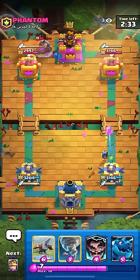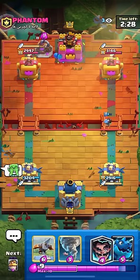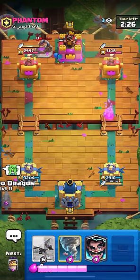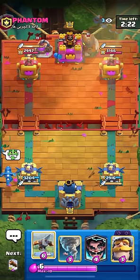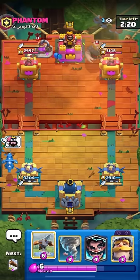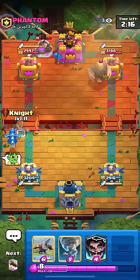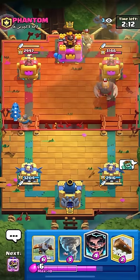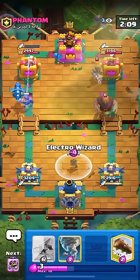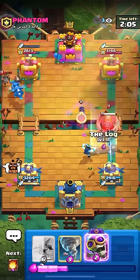I'm just gonna Fire Bow this Pump. We're probably playing Giant or Golem Pump in the first game - love to see that. I'm probably just gonna cycle the E-Drag. That was really bad timing in the back. I might get punished for that. He's probably gonna spam with this Giant, so I have to go Knight on the left side. If you guys did not know, the Dagger Duchess literally takes out the entire E-Drag - it will kill the whole E-Drag without one single shot on the tower. That was a really bad LP by him.